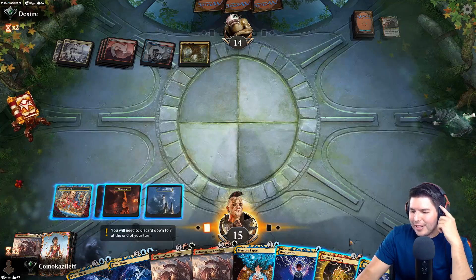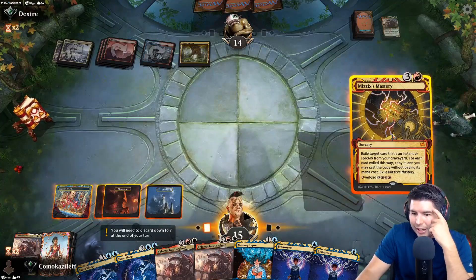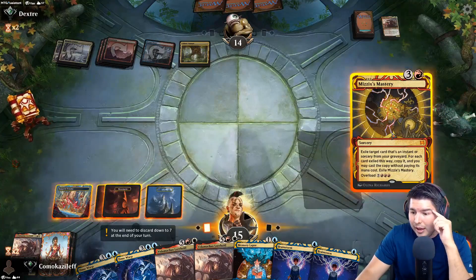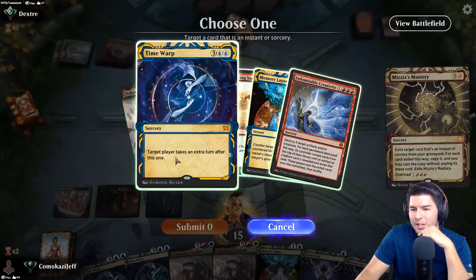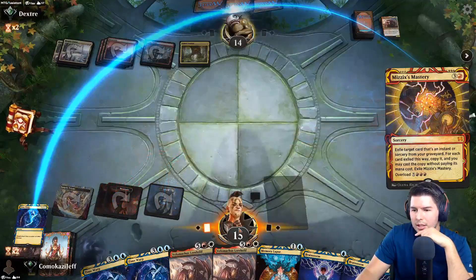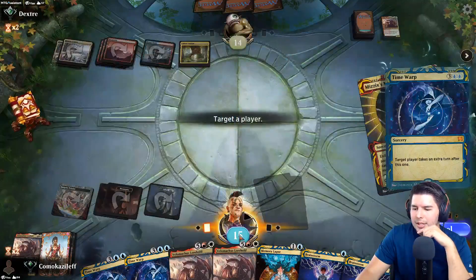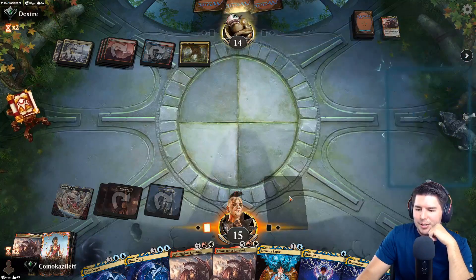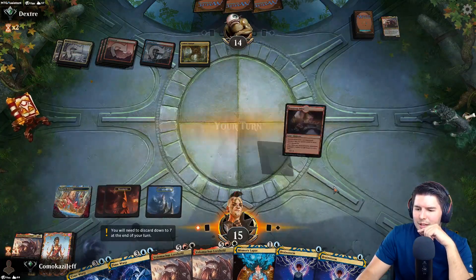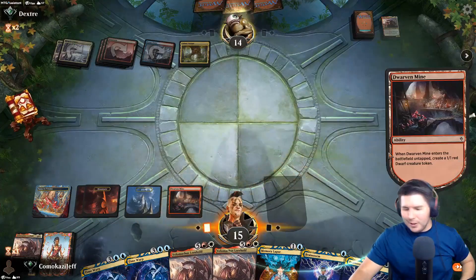I can go for another Time Warp - then we have tons in hand and we can hopefully go off with stuff, but we have to hit lands for this to work at all. They're tapped out right now so we're going to go for as much as we can - Time Warp again, pass it, target ourselves. We found a land - oh yeah, that's right in this game!